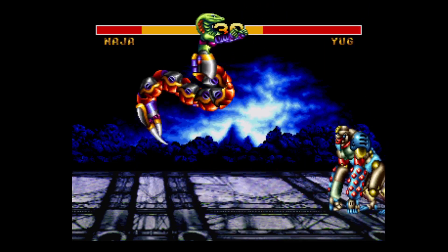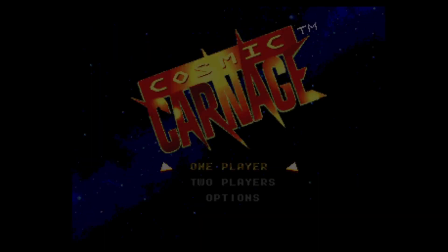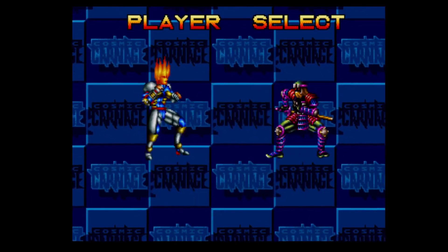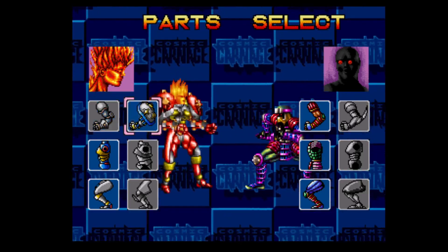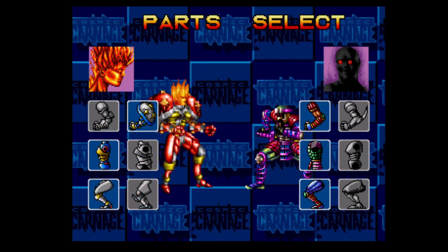I'm going to reset the emulator because I just want to choose a different player so we can have a look at one of the other guys. There's the Sega logo - let's start again. You can have two players on the game of course. I'm going to try a more normal looking guy like this one here. Oh, on this one you can choose different things as well - you can choose red or blue. Let's start the game - it's Xenolan versus Naruto.